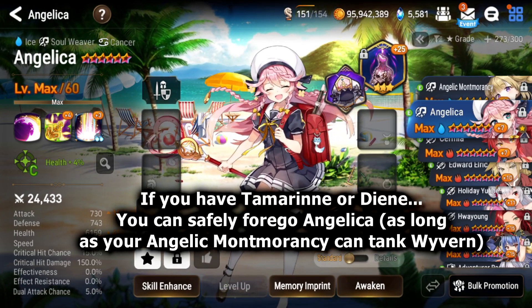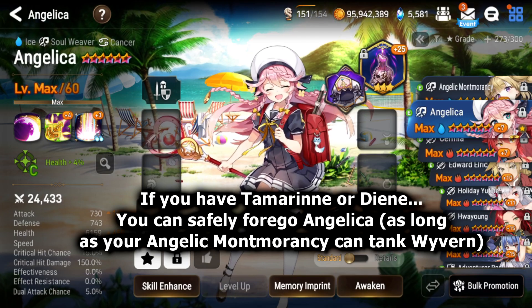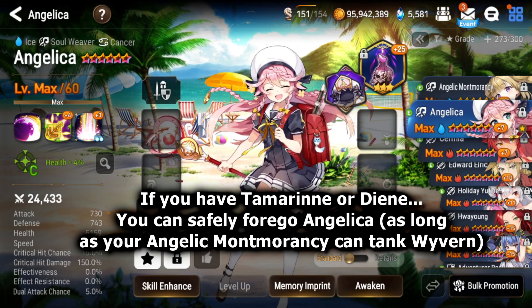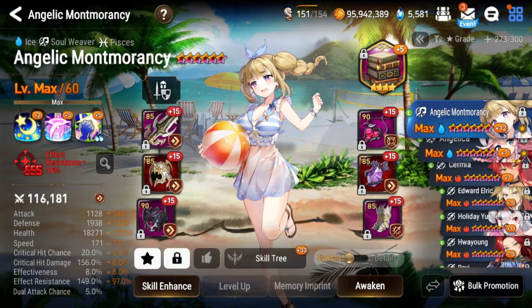Usually when you build Angelica you can still build Angelic Montmorancy after and use both soul weavers together in content like Abyss or Hell Raid where you need multiple healers. But if you have Tamarin, she takes Angelica's place and does Angelica's job better because of her greater utility, and you can still run her alongside Angelic Montmorancy for that perfect two-soul-weaver core.